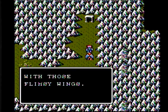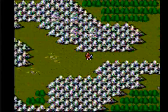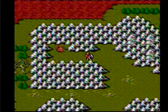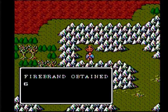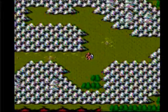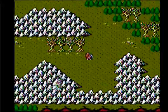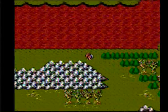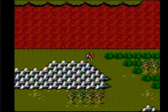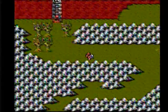Having the Zelda mindset of needing to get additional items, certain areas are closed off for Firebrand until he gets strong enough to be able to get there. For example, if his jump or wing power is not up to the proper level needed to get across certain areas, he will not be allowed to access them.